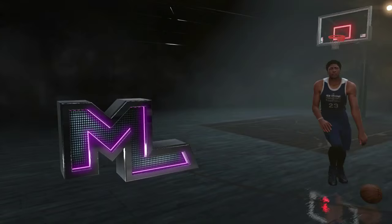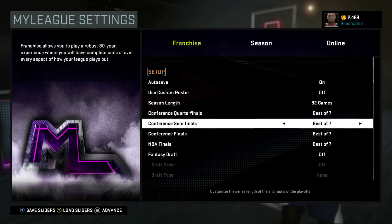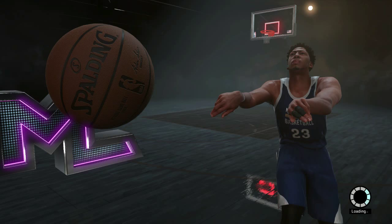Once you're in MyLeague, the normal MyLeague setup screen is going to come up where you'll have to customize your league to your liking. You can change the salary, the difficulty, anything you want. But one thing you have to do is make sure that Custom League is on — it's one of the most crucial parts of this tutorial. Make sure Custom League is on.